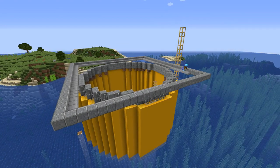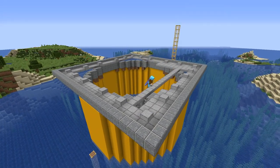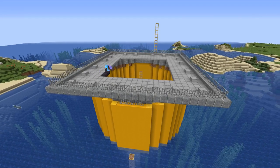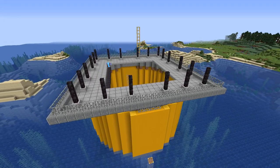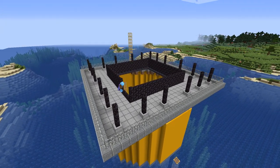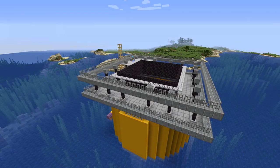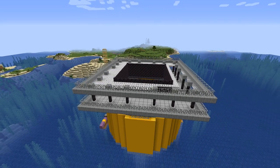Or actually I should say a spar platform. Because the usual oil platform has these four massive pillars that go all the way down to the ocean floor on the shelf, and that's because the ocean there is not that deep. But spar platforms are actually floating on the water and are just anchored to the ocean floor in much deeper water. They have oil pumps on the ocean floor that connect to the platform — and that's what we are building here.